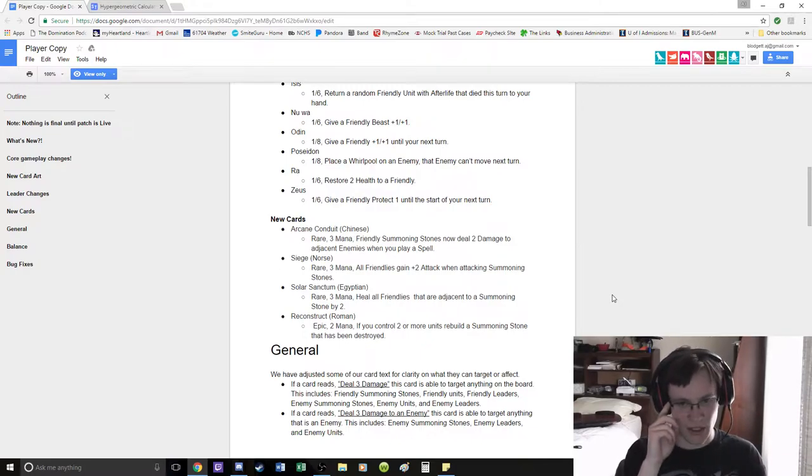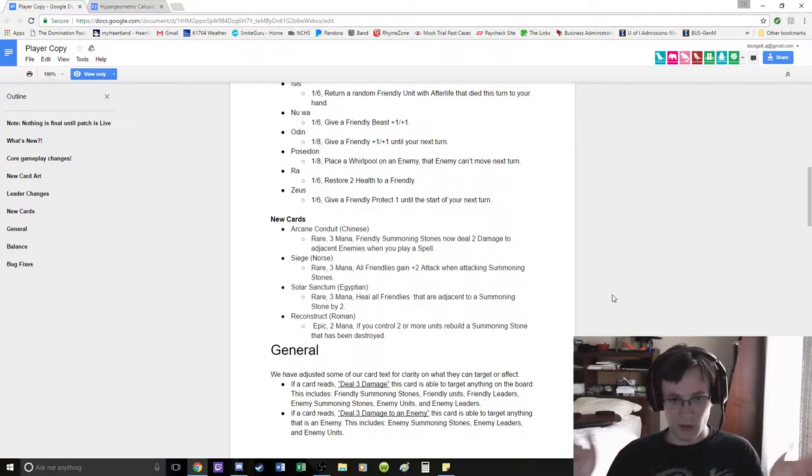But you have to get stuff on the board too. Egyptian board control is great board control, but they don't have great board development — except for the Afterlife minions. And even then you could just not kill them, and they're all 1-1s so they just die.